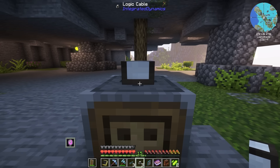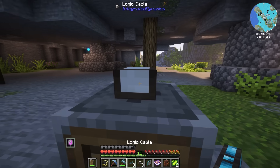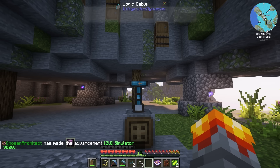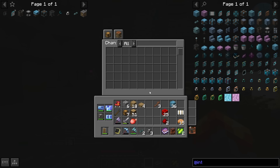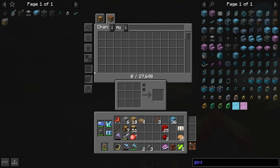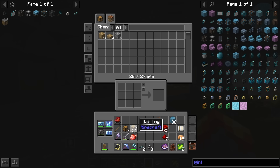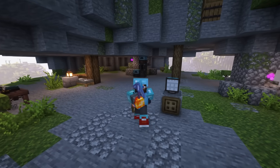To connect the storage terminal, place an item interface directly on the storage controller - no modifications needed, it's ready to go as-is. Place a logic cable on top, then place a terminal on the side or top however you prefer. When you open it, you now have access to all inventories. You can adjust the grid size, see your crafting grid, interact with EMI or JEI. Transferring items from your inventory into storage is effortless and everything shows up inside the barrels.